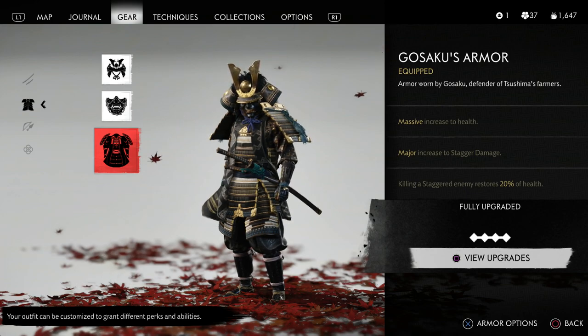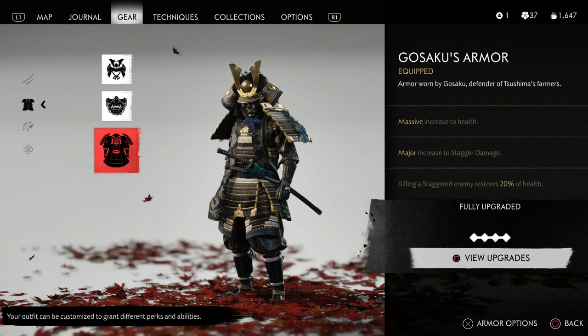If you have not unlocked it yet, I will pop a video up in the top corner right now to let you see how to unlock it. It's kind of a grind to get it all done and completed to unlock. But once you have this armor set, it is definitely worth it. When it is fully upgraded, you get a massive increase to health, a major increase to stagger damage, and killing a staggered enemy restores 20% of your health.